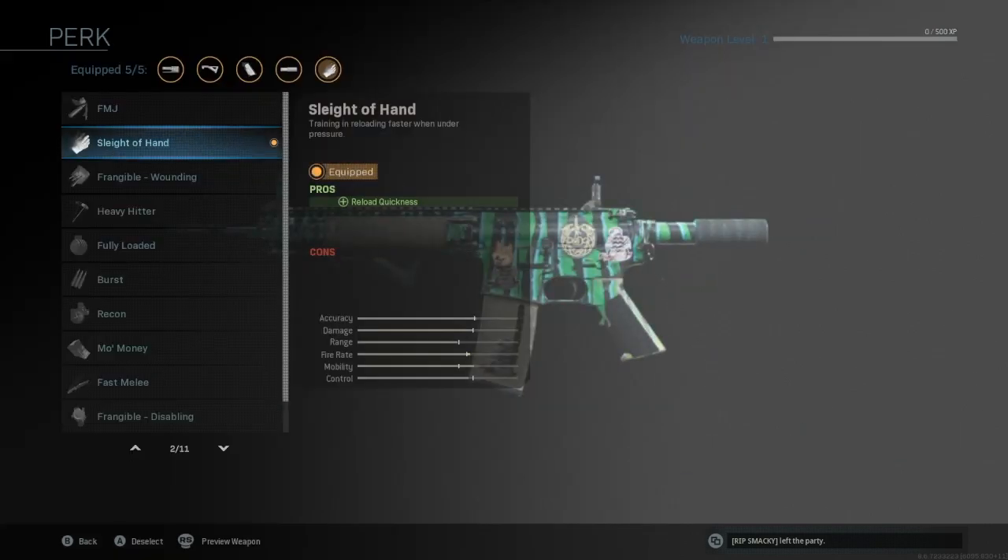For the perk, we're using Sleight of Hand. This is very crucial because obviously it improves the reload speed by a lot. You're going to be running into enemies all the time on this map because it is very, very small. So you're going to need to reload your gun constantly and make sure you have bullets ready to fire.